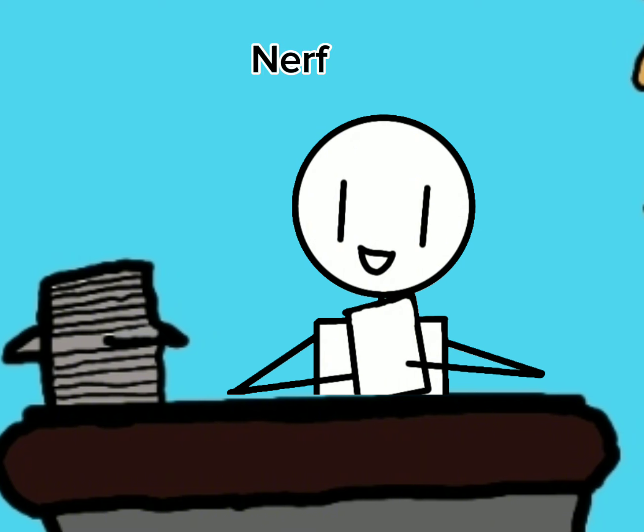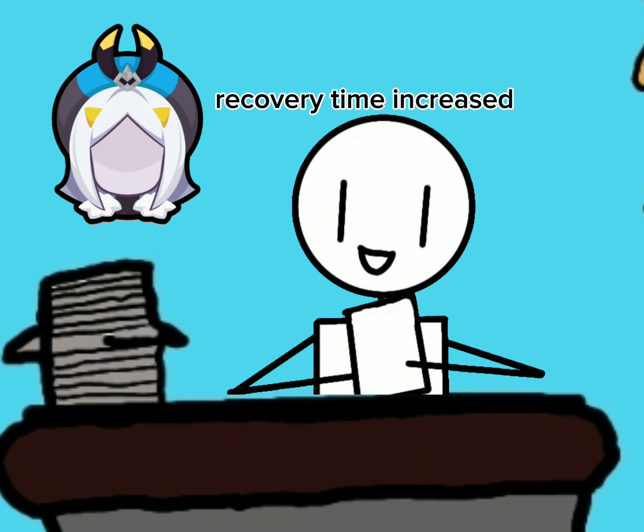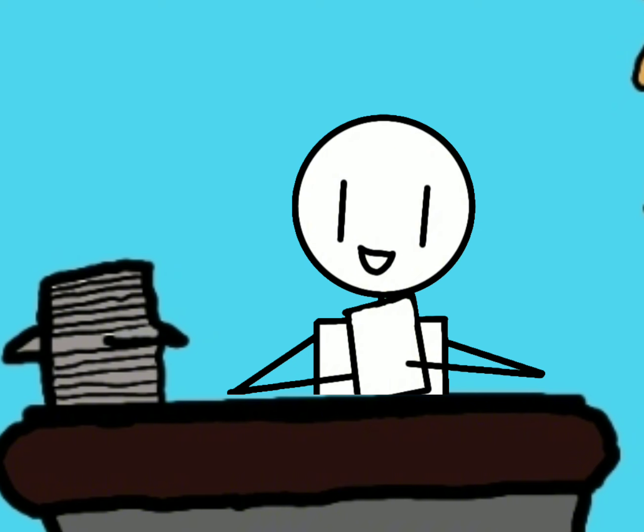Lastly, the nerf for Parfait. Parfait is a legend who can keep her ultimate locked and loaded for constant use. However, she has presented very few openings her opponent could take advantage of. We are increasing the recovery on Parfait's ultimate to make the distinction between her strong and weak states clear. Ultimate — Avalanche: recovery time of charge ultimate increased by approximately 0.27 seconds.